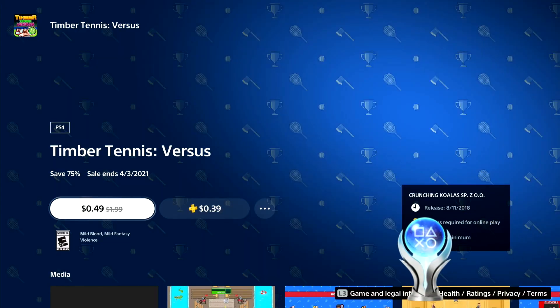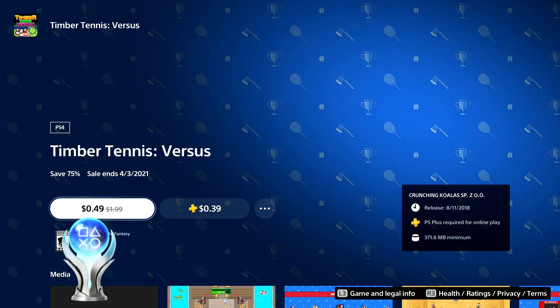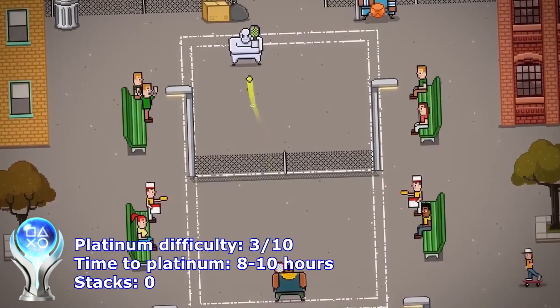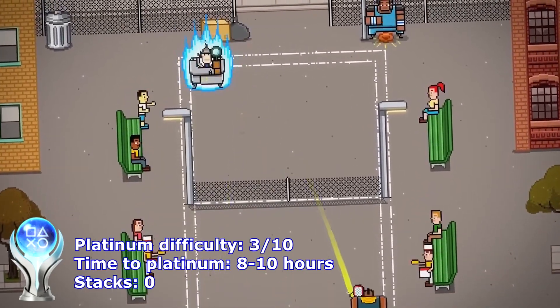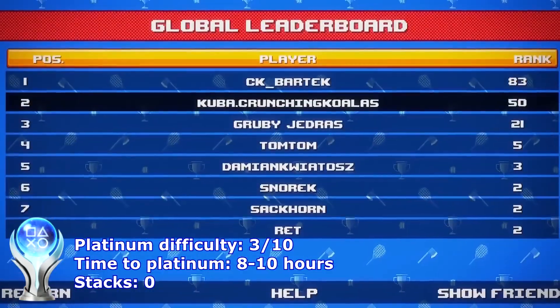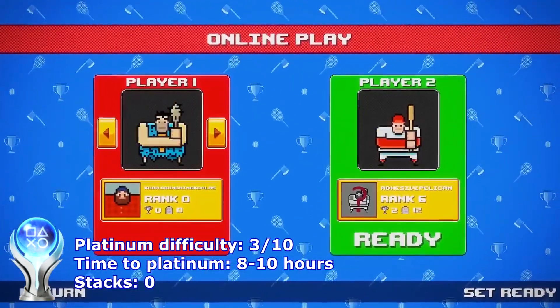Last but not least we have Timber Tennis Versus — almost a must buy for just 40 cents. Keep in mind there is a trophy that requires winning 50 ranked online matches, but it's possible to boost this trophy in a private lobby with a boosting buddy.